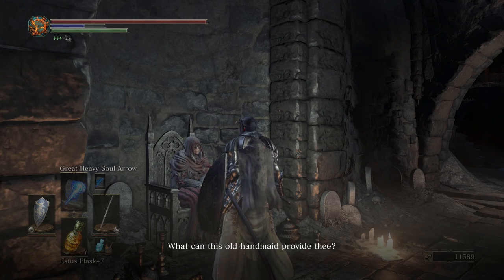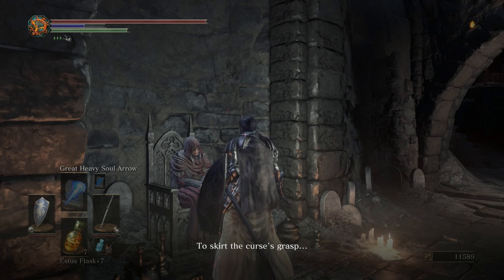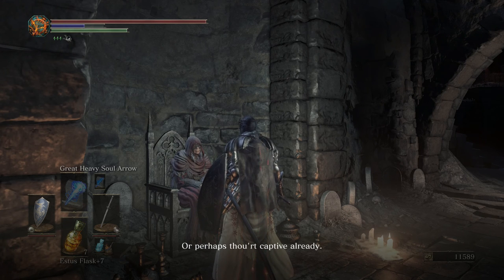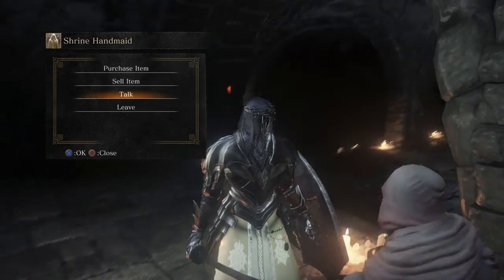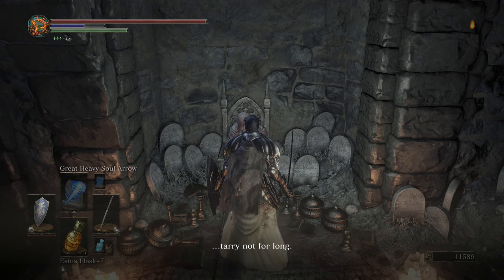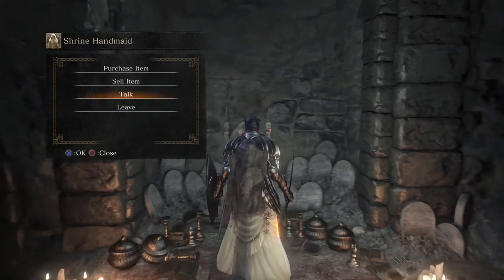The dark handmaiden speaks: 'What can this old hand provide thee? To skirt the curse's grasp, tarry not for long. It is dark for now and not a soul stirs, but remember fires are known to fade in quiet. Or perhaps that captive already, like the poor girl.' I think she's talking about the curse from Dark Souls 1. To skirt the curse — or perhaps like the poor girl, is she talking about Arianna then?